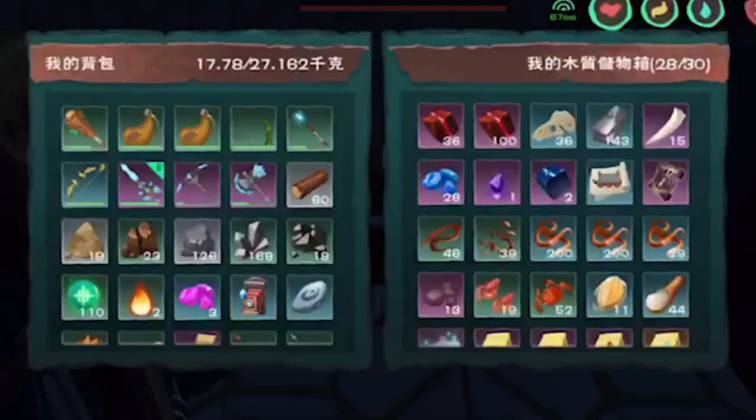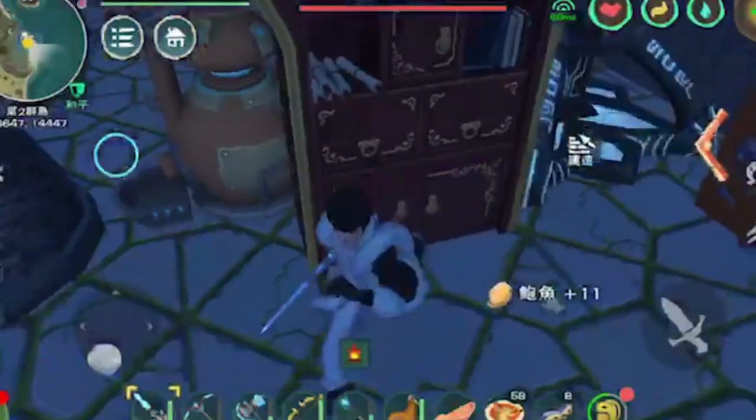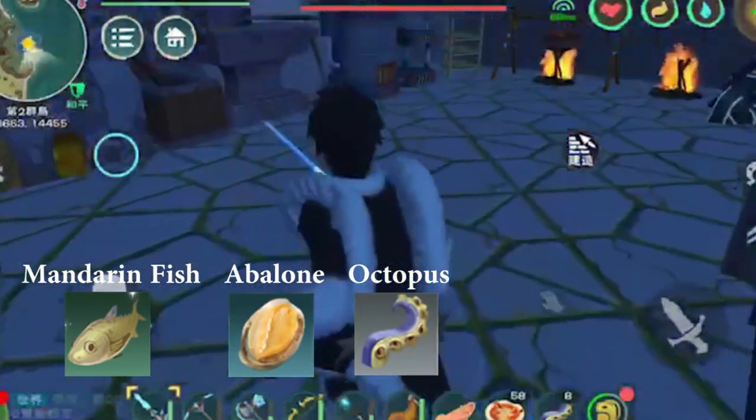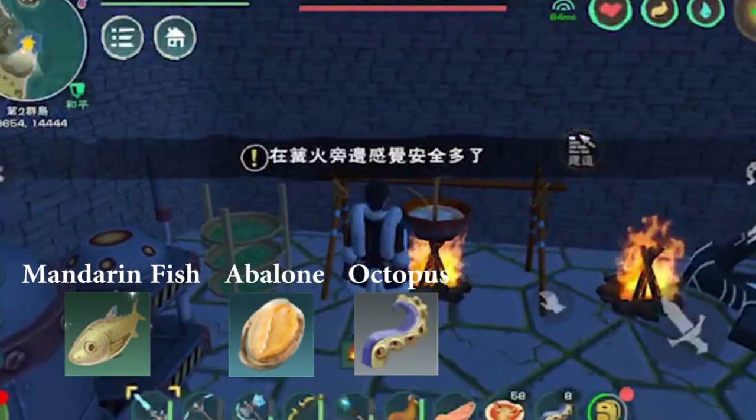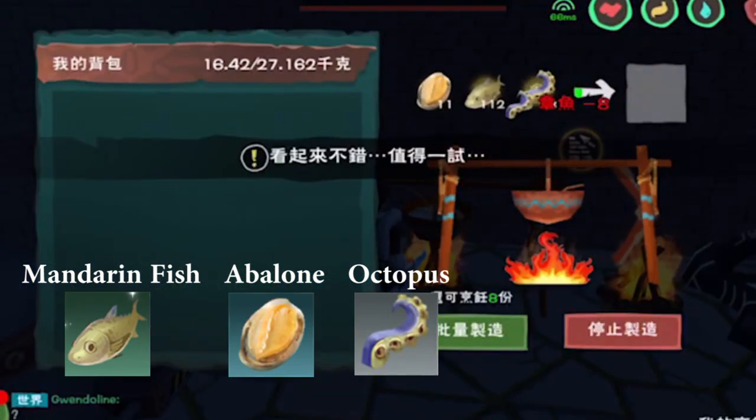First of all, let's talk about the feed. In order to make alligator feed, you will need mandarin fish, abalone, and an octopus. Combining the three together, you will get a feed for this specific mount.